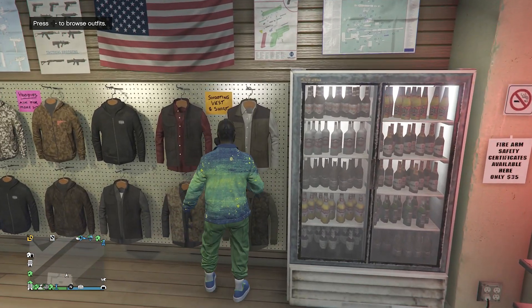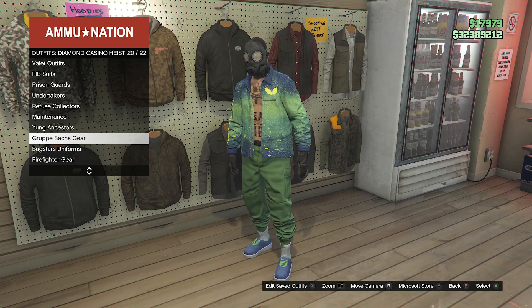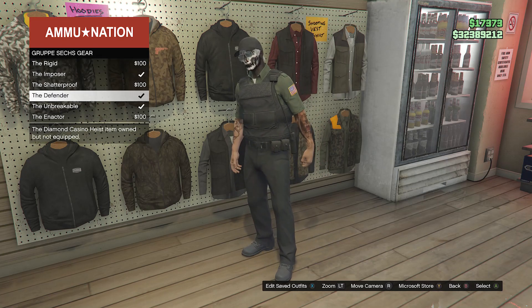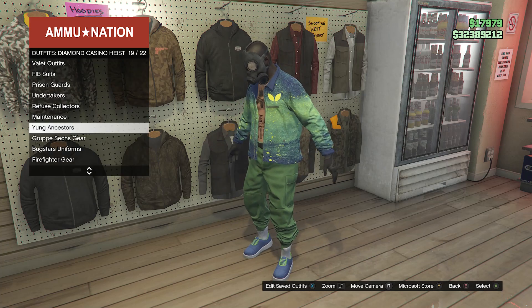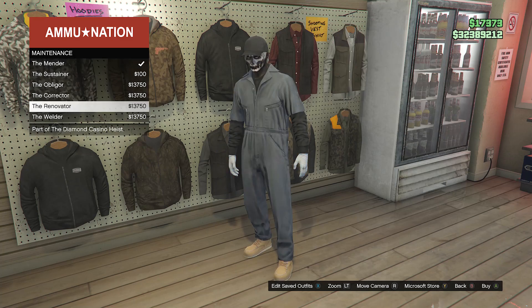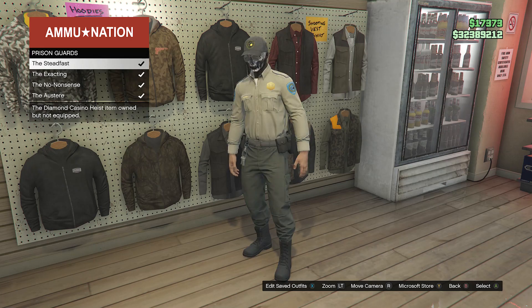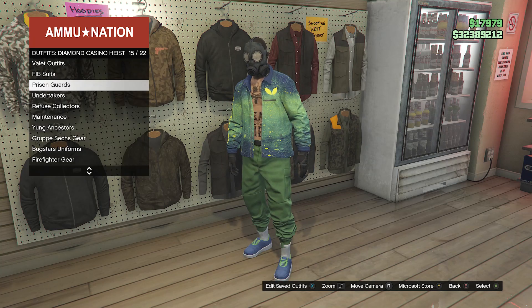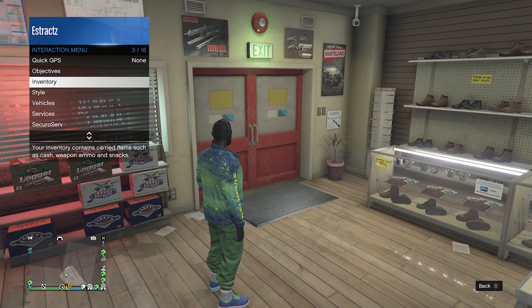If you don't have any of those, you can walk over here to your outfits, go to the diamond casino heist which will be on slot 52. If you scroll down to the bottom, start with the first one which will be the Group A sex gear on slot 20, and equip one of these outfits that has this type of belt. You can only unlock this if you use them while doing the final part of the diamond casino heist. If you don't have these unlocked, you can back out, go to maintenance which will be on slot 18, and equip one of these outfits with this type of belt. If you don't like these, you can go to prison guards which will be on slot 15 and use one of these outfits with this type of belt. Those are the only options unless you have an outfit saved with a cop belt or a paramedic belt. But once you equip one of those outfits, you can then just back out. For me, I'm going to use an outfit I already have with the cop belt.